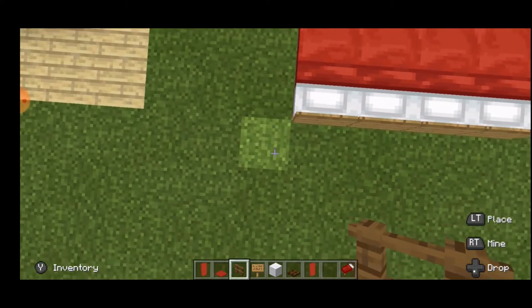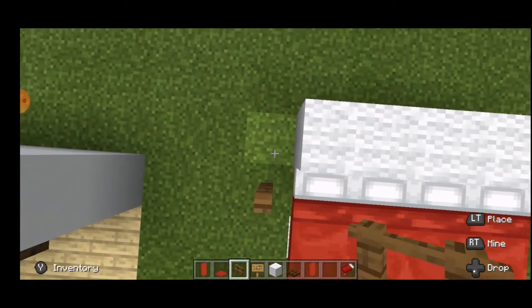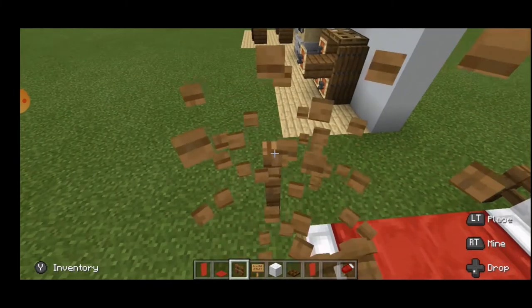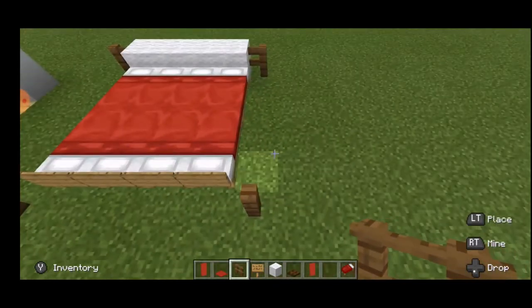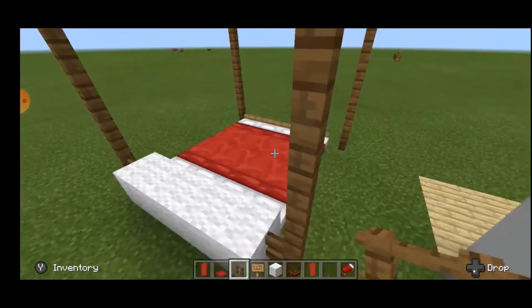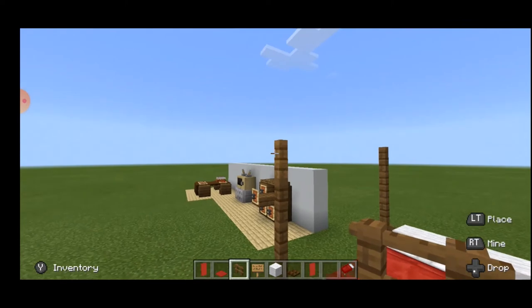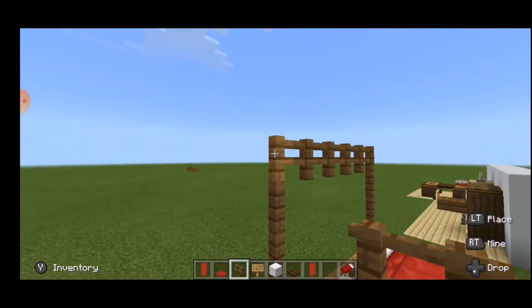Take your spruce fence, place one here next to the pillow on both sides, and build this to four blocks high. Build that on all sides. Then connect all these fences together with more spruce fence.